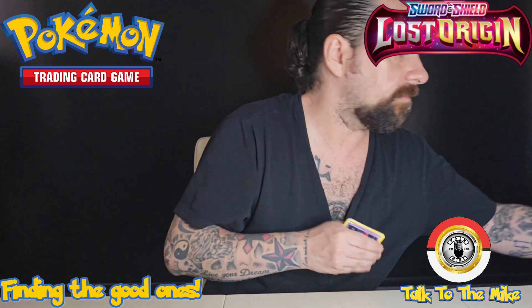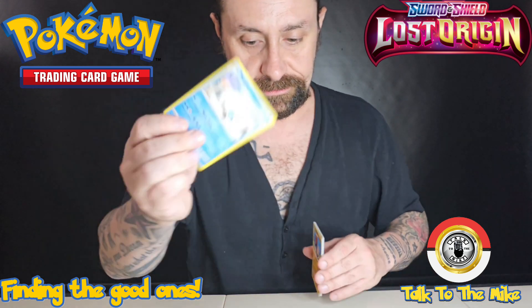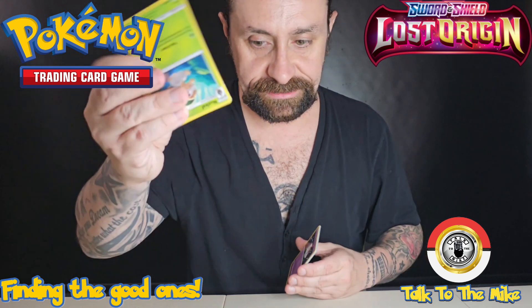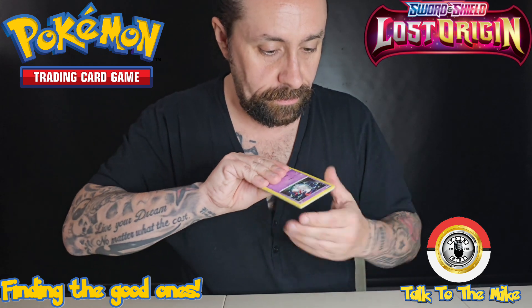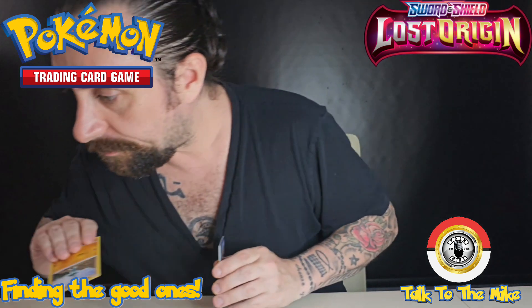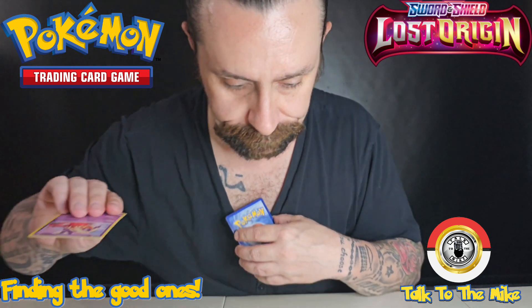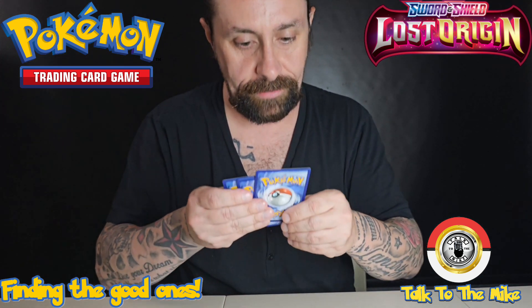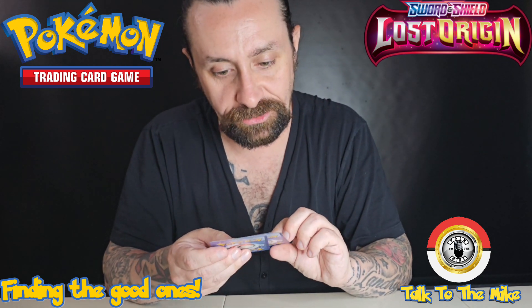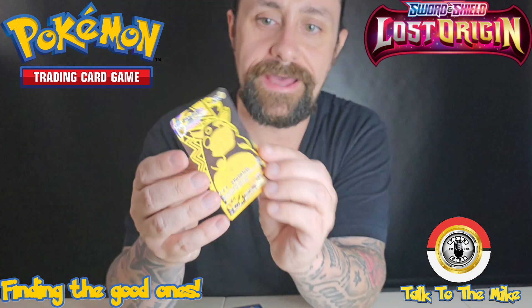Okay, so look - green card means there's something good. We're gonna do three from the back and see if it's true or not. Swanna, Haremion, Nuzleaf upside down, Usain Zaorda, Snoveler, Matchup, Pikachu, Jinx. We got a double banger - Energy, we got the Pikachu VMAX! Look at that - that is a friggin' awesome card. Pikachu VMAX gold card!